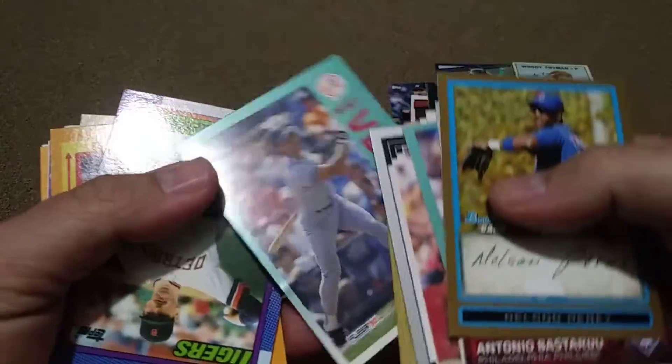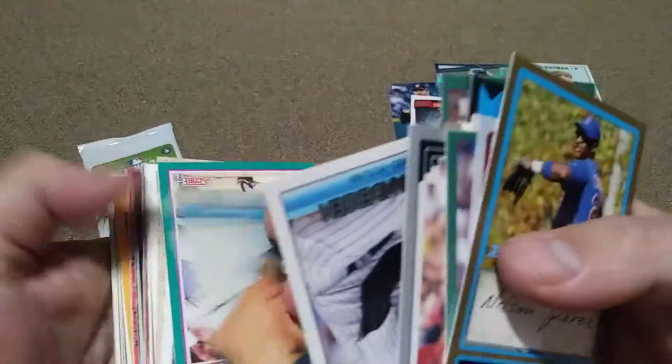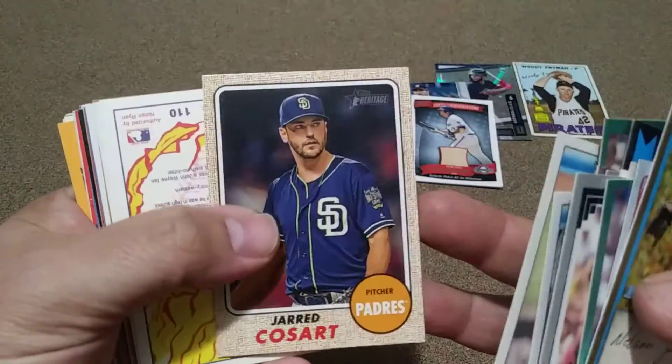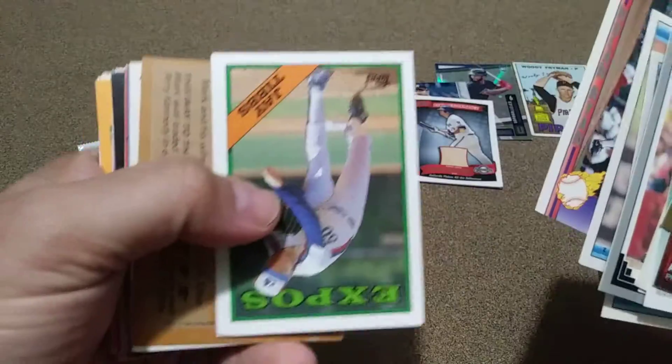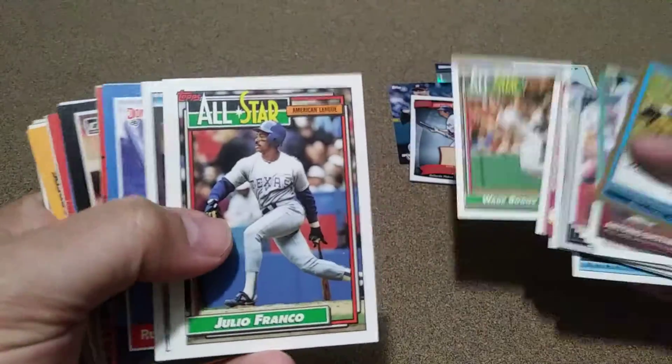That one's bent up. There's a '90. Stadium Club, Heritage — those are good ones, no-one cards. Wade Boggs — that's nice.